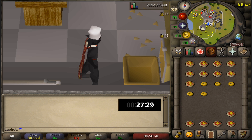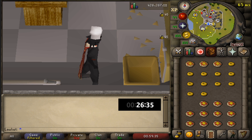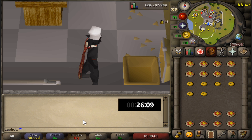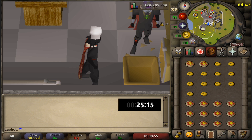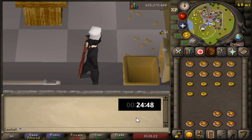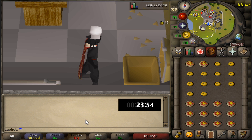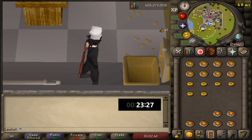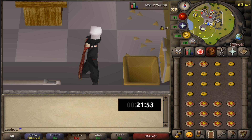It's also worth mentioning that you can use the escape key to close the bank interface — I believe it's a RuneLite feature, though it might be on the vanilla client as well. One of the good things about this moneymaker are the requirements: there are no quest requirements, and the only thing you need is level 65 cooking to make the pizzas and some money to buy supplies.